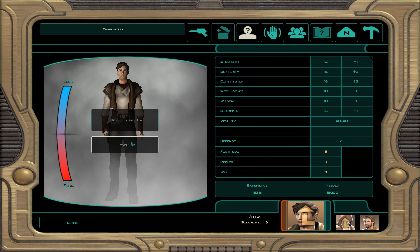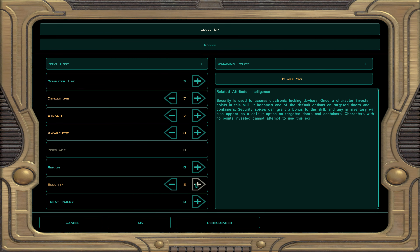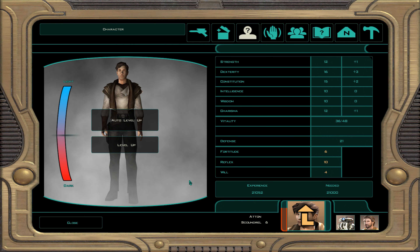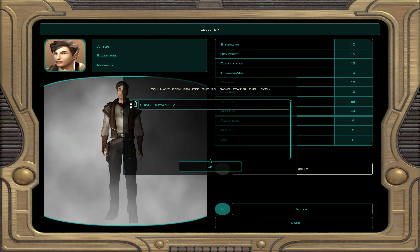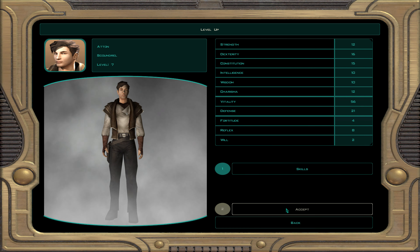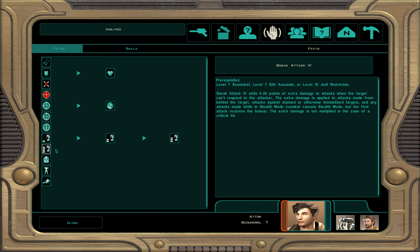At scoundrel level 6, skills are demolition, stealth, awareness, and security. At character level 7 he's neutral but will not be for long. We get sneak attack 4, which does 4 to 24 damage on a sneak attack — very useful especially in range. This build is all about ranged sneak attacks.